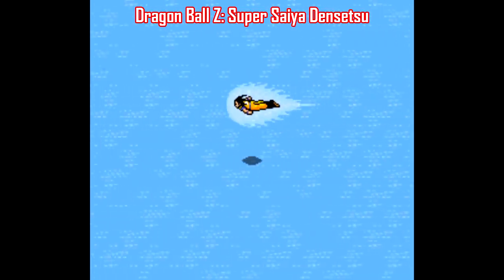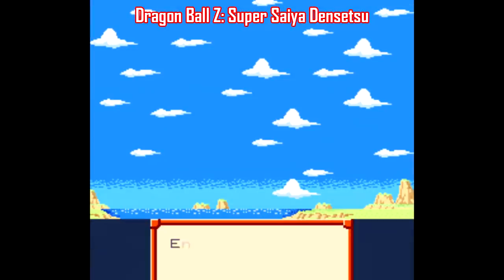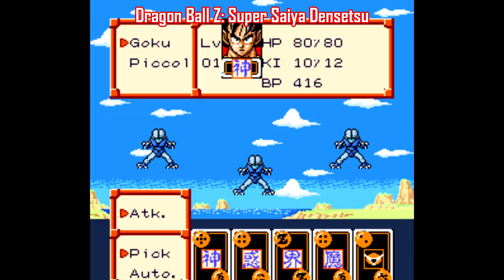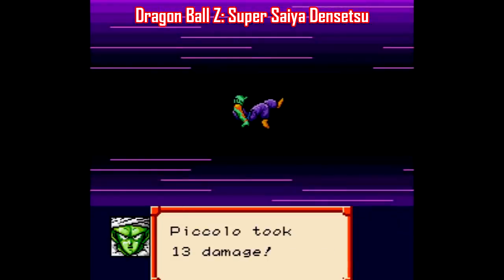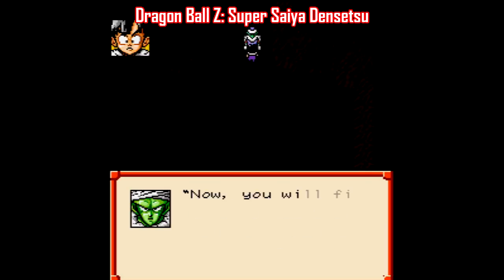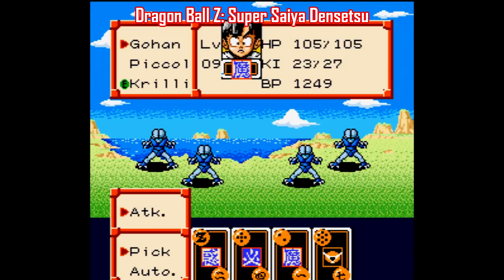Starting with Dragon Ball Z Super Saiya Densetsu, this is a turn-based RPG that never left Japan, but there is an English patch available. It's a remake of sorts, combining elements of two Famicom games: Dragon Ball Z Kyoshu Saiyan and Dragon Ball Z 2 Gekishin Frieza. This was developed early on in the Super Famicom lifespan, and it shows — this looks closer to an NES game than anything else. And since it's an early 90s JRPG, it's got a crazy encounter rate that'll drive you insane. This game does at least have kind of an interesting battle system.